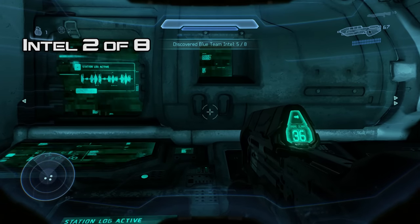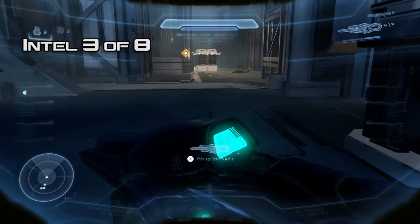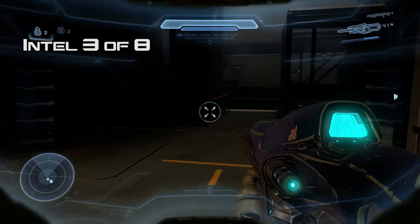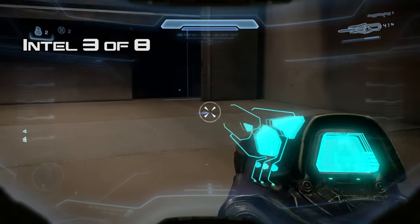Hiding behind this pillar is going to be your next intel — another one of these terminals. These are actually really finicky too. On one of them you'll see me go up to it and rub my face into it for a while and it doesn't give me the X command. Just smearing across the desk — don't worry about that. That is a sneaky one; I definitely don't have this one.